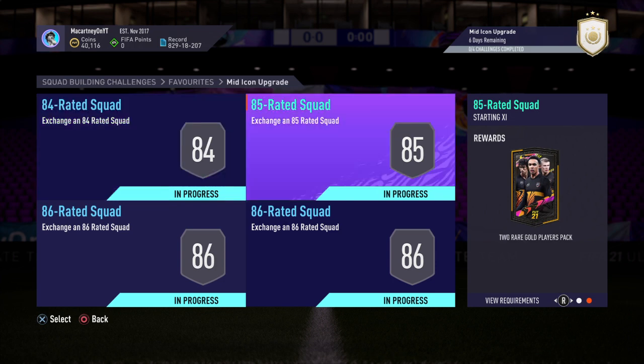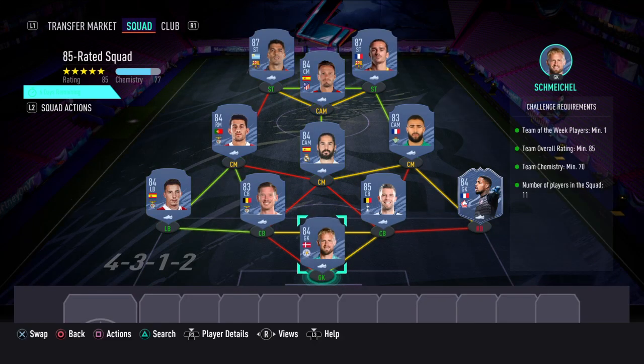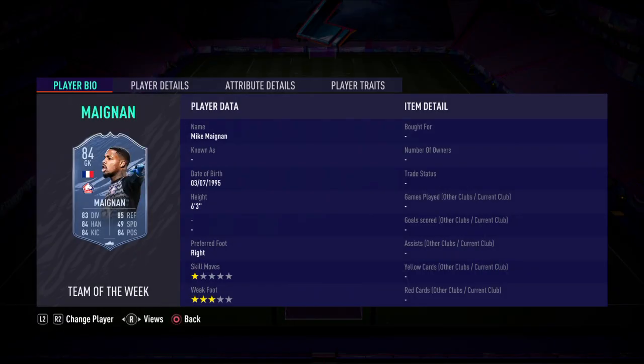The second one here is an 85-rated squad — you're going to get yourself a 2-rare-gold Players Pack in return. This one is currently around 135k to complete. The cheapest solution I've come up with has Schmeichel in net. Right-back, we've got Meignen, who is an inform. He's not actually very good in game — everyone got excited when he got an inform as an 84-rated 6'3 French keeper, but he's quite poor.